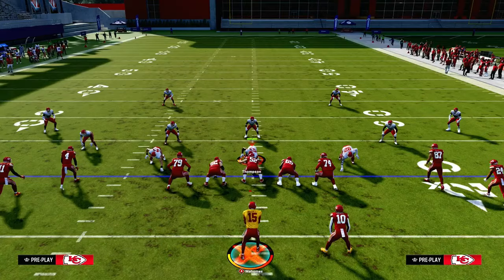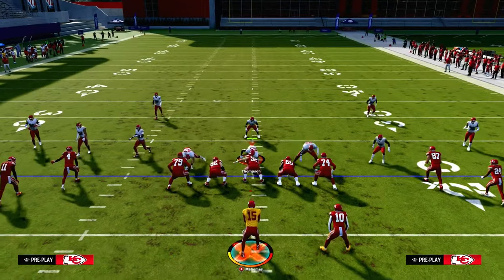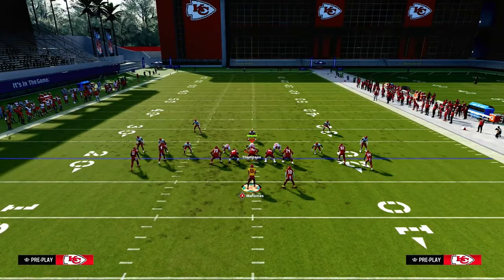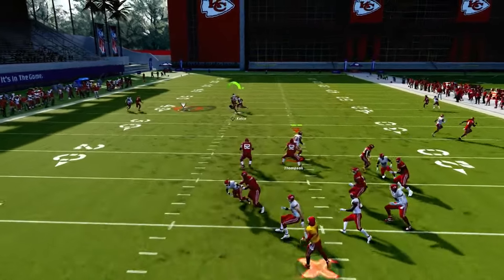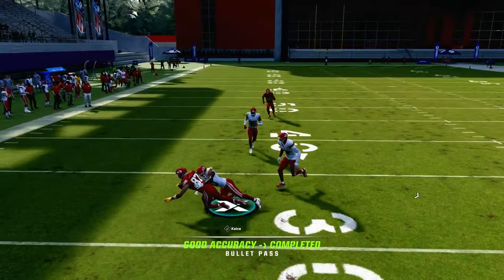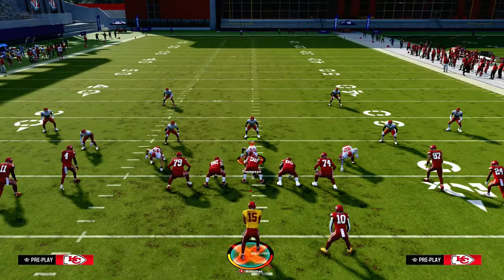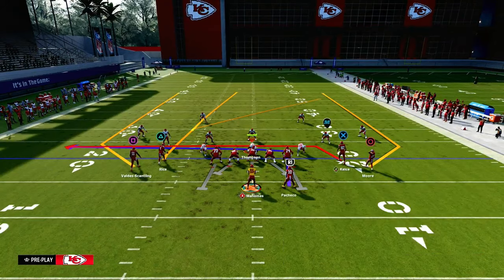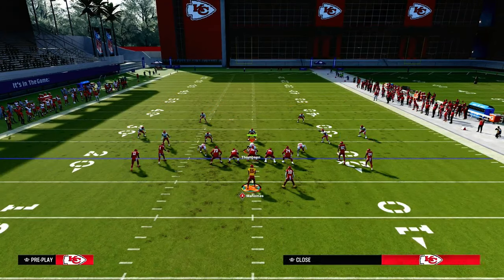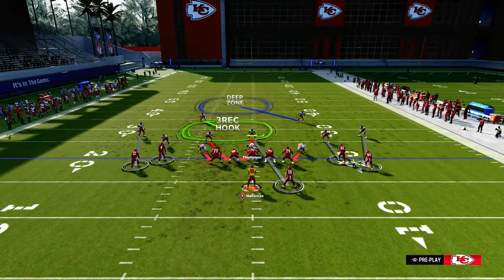When you combine that with the fact that they can't press a tight end in nickel formation — so even if they send a cover-zero blitz, they cannot in any way press this tight end. You can click onto that tight end and aggressive-catch the ball back consistently. The only way they can press you is if they're in a dollar formation, which obviously leaves them very vulnerable.